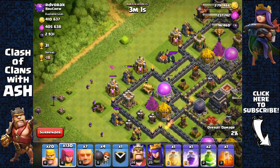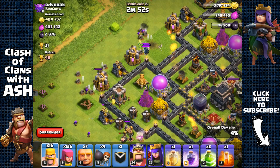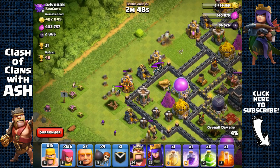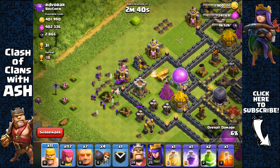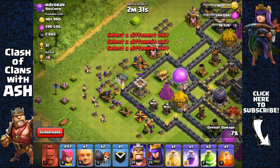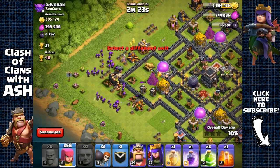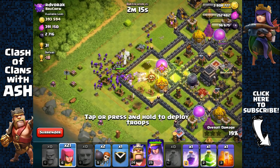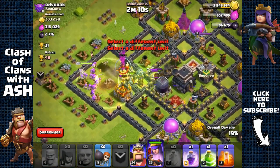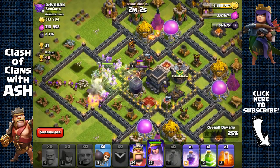Since he has wizards in there I'm just gonna pull them out towards this side while I also have archers remove these structures, including this army camp. Now we need to remove those wizards — it's gonna be pretty easy. Keep the wizards distracted with barbarians and use archers to kill them. Then send out wall breakers to open up the first layer, send out giants and waves of archers. Once they've broken inside, I'm gonna use a heal spell and a jump spell to the core because of that level six Wizard Tower — I don't want my giants weakened by it.